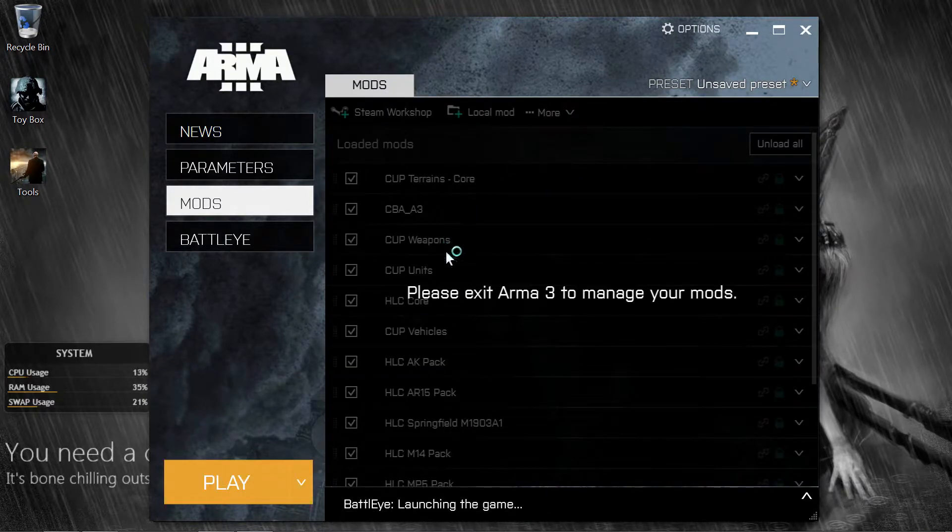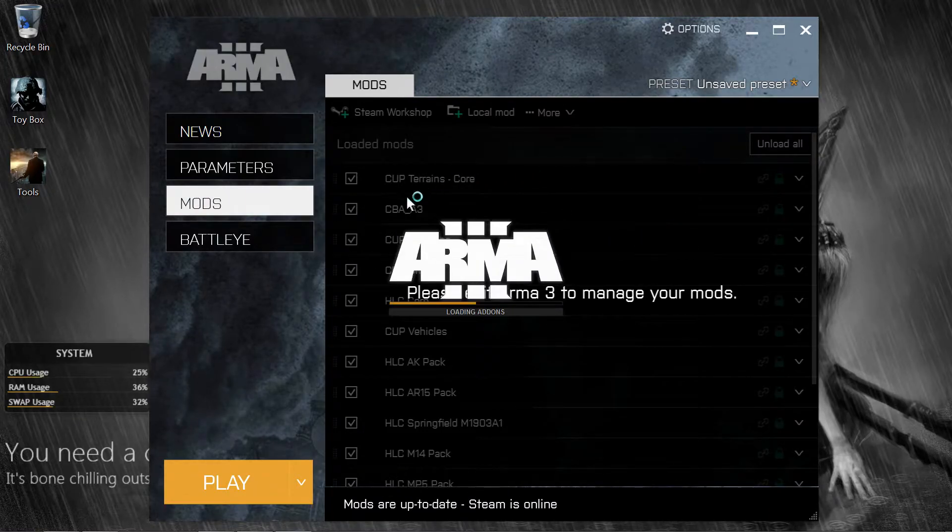Let's go in and play. Make sure you download the stuff off the Workshop first before you get the launcher going — it'll just keep you from having a lot of headaches. It's going to depend on your internet speed. It took me about 45 minutes to an hour to get all of these downloaded and get everything up and going.